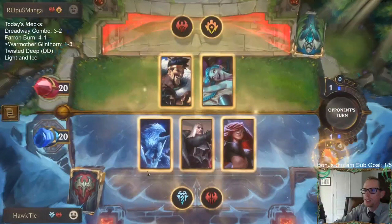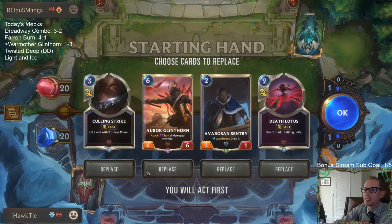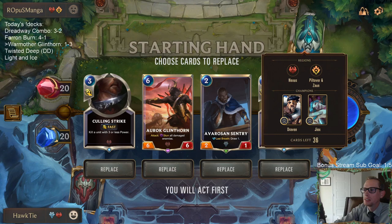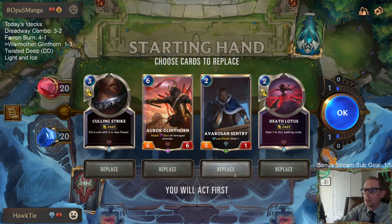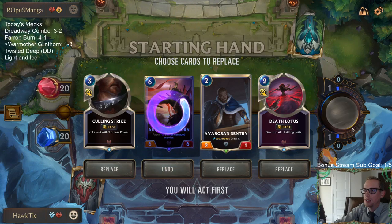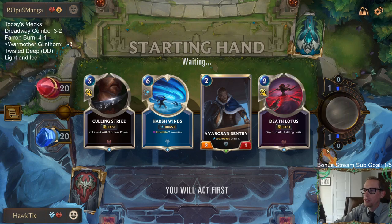Alright, Draven Jinx. We're definitely keeping Death Lotus - that's a wonderful matchup for Death Lotus. And I like these other two cards as well. Because if they're going to be unloading their hand super fast, then we're really going to need this Death Lotus to keep them under control.